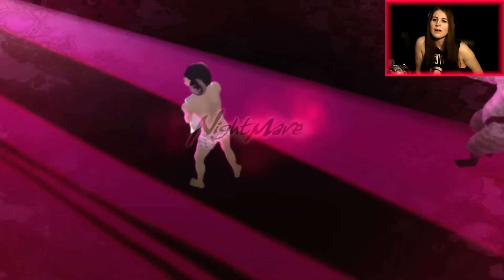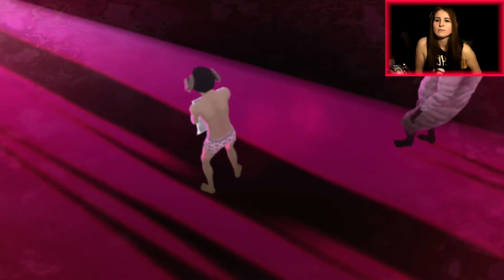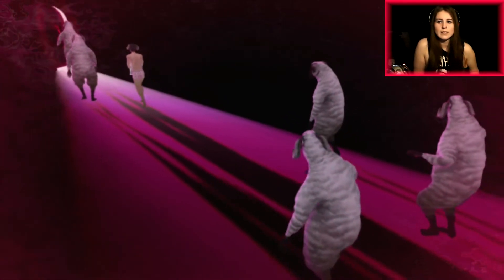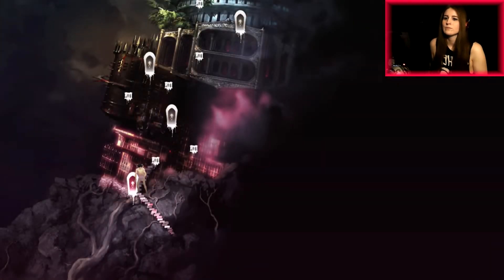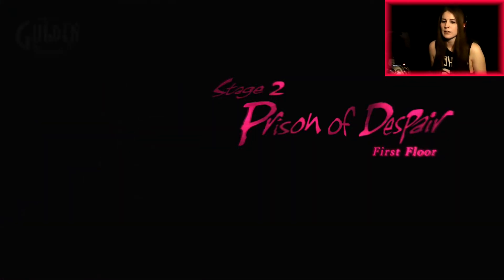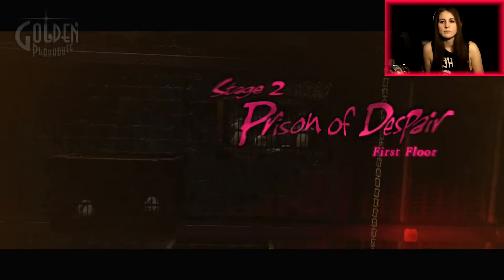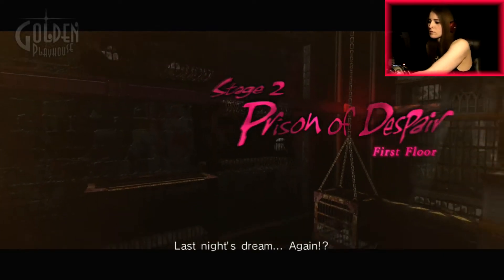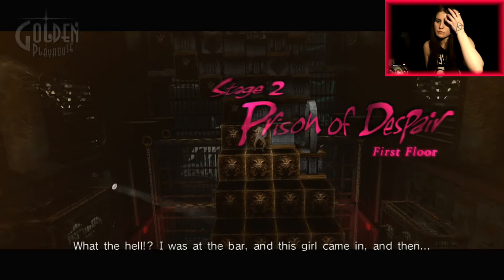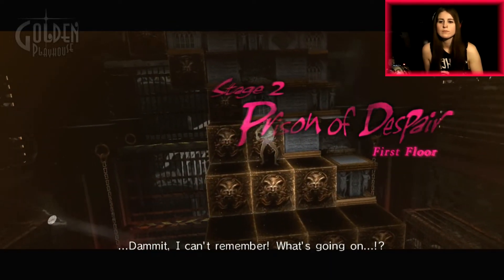'It's you. What are you waiting for? Come on in.' Everybody, we got some nightmares to have! All right, so that is our stage map — stage two: Prison of Despair, first floor. Oh, I thought we were doing more Underground Cemetery — I guess that's just the first level. 'Where am I? Last night's dream again? I was at the bar and this girl came in, and then I can't remember...'